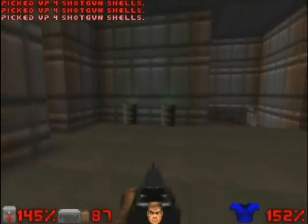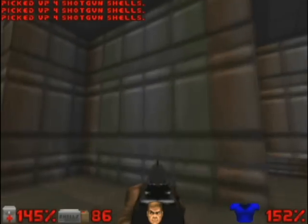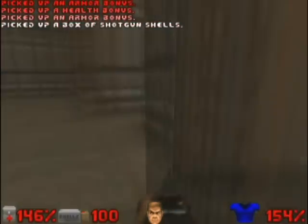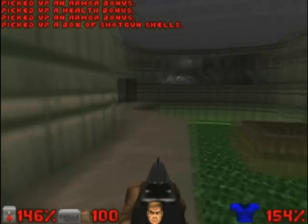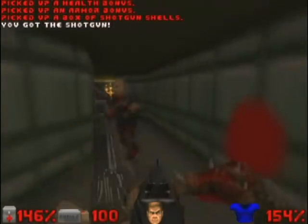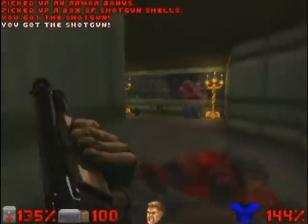Let's eliminate these galons. And behind the galons there is a secret part with munitions for the shotgun. Let's go through the bridge that we mounted.